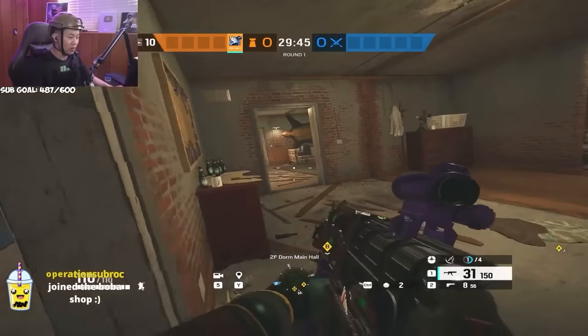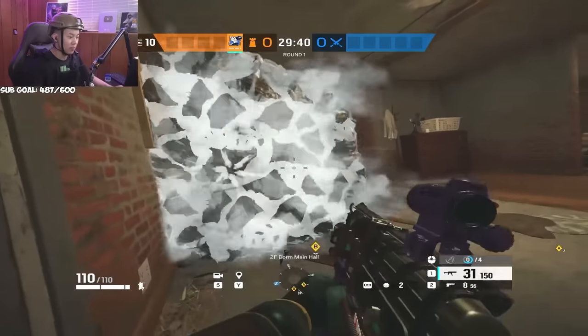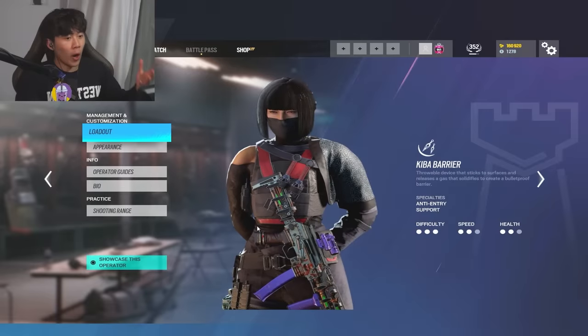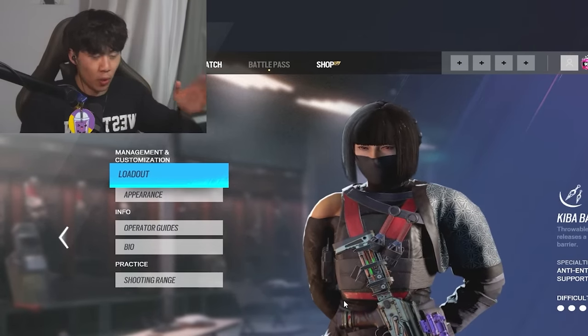Azami's really strong right now because she can make angles and barriers out of thin air. In the hands of a good player, you can make a lot of crazy angles and contest map control that attackers usually get for free. Think of Azami like a one-man army. As the round goes on, you get more Akiba barriers, which means more utility you have to use.